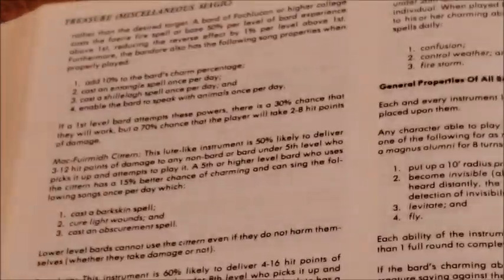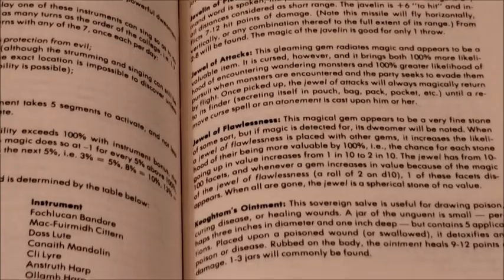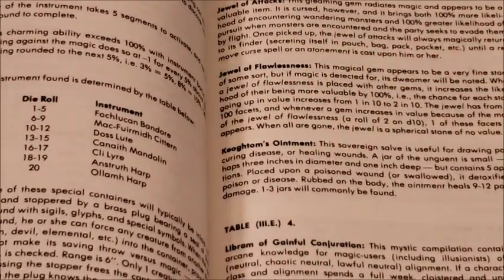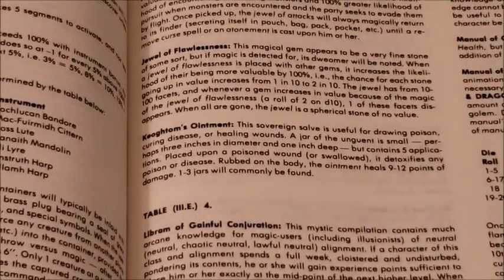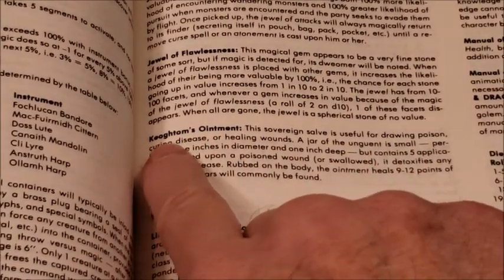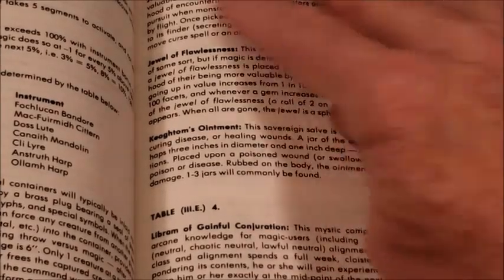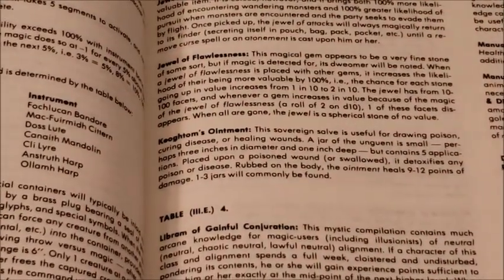Then I came across Keotum's Ointment, one of my particular favorite items to have and give out. I love when my characters get some KO, as we call it. Interesting note: Keotum is Tom Kio — Kio, comma, Tom. Tom Kio was one of the early players of the AD&D campaign. So, Keotum's Ointment.